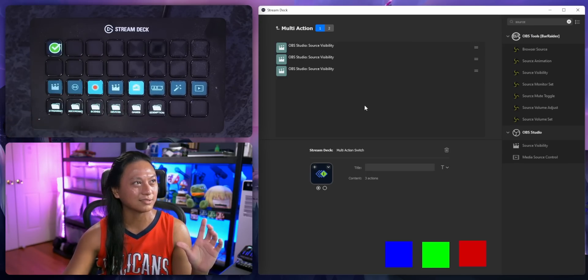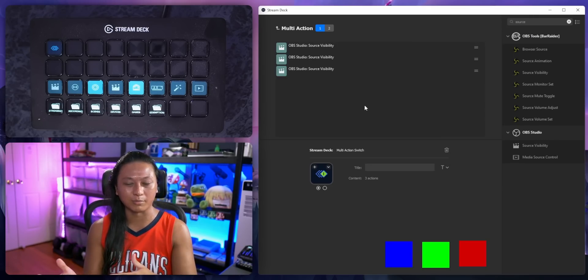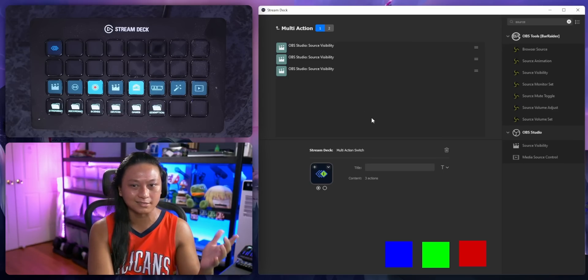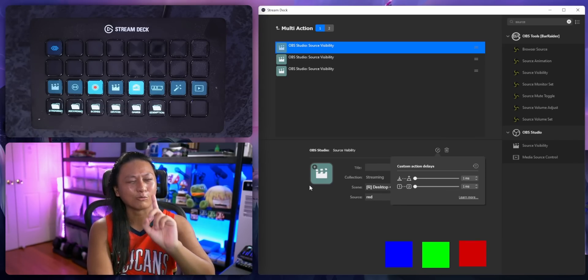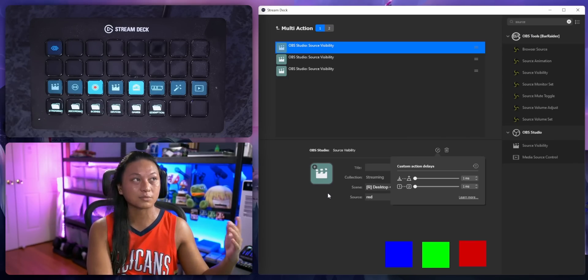My only frustration is I don't know why this isn't set by default. I think there should be some kind of global setting so the default isn't 100 milliseconds, because at the moment when you click on it the default is 100 for both. I'd much prefer the default be as low as humanly possible. It's great that the feature is built in now — I'd just love a global setting.